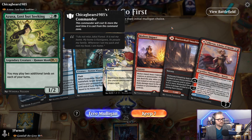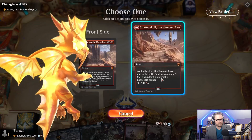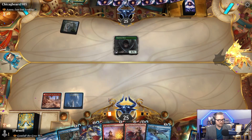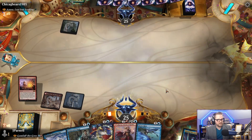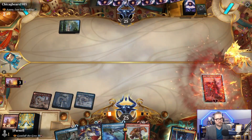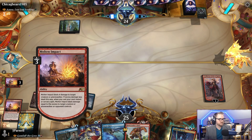We are on the play against Azusa Lost but Seeking. The good news is we can smash Azusa multiple times. We have a Molten Impact, we have an Electrolyze. I'm going to play this as a land on the play. So we get to play Rowan. And Azusa is going to come out next turn — there's not a whole lot we can do about it. Or is there? Let's deal 4 here. The next instant or sorcery we play, we will be able to deal 3 damage somewhere. So we're going to play Rowan out. We got 3 damage coming in hot with Molten Impact.